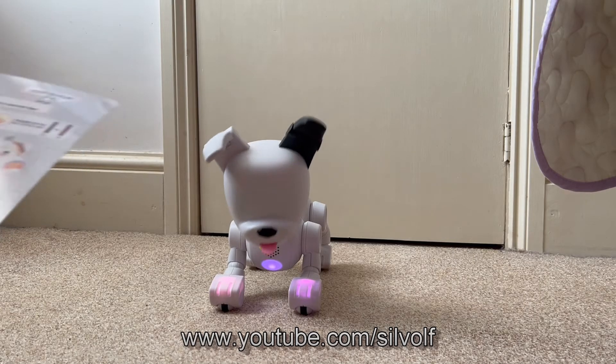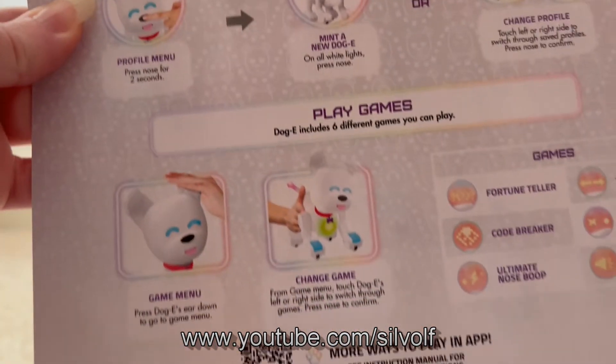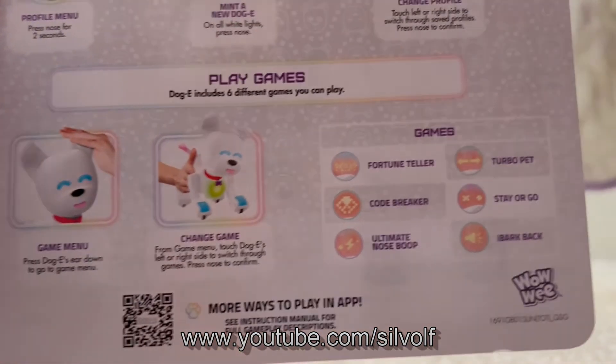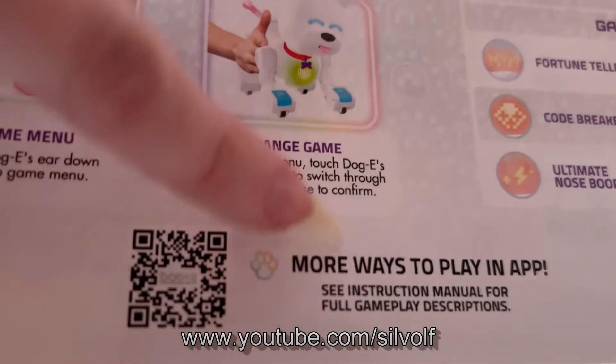So we've turned him on now. These are the instructions that I'm reading from. You can play games with him — there are all the different game symbols on his tail. Save multiple profiles and all that. And it does say more ways to play in-app at the bottom there.